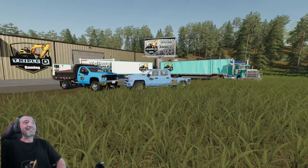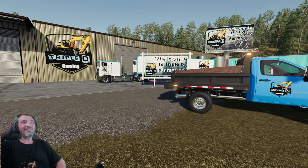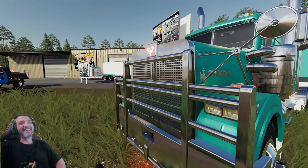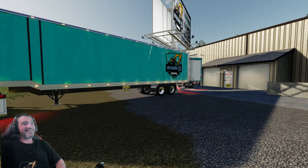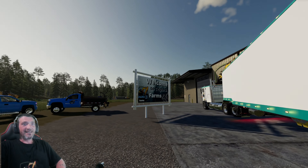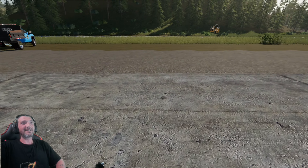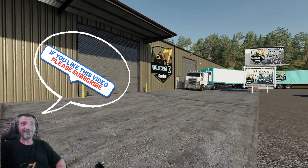Alright guys, so you want your map to look like this? Just covered in your logo? From trucks to trucks to trucks. Check it out. This thing is mean. But to trailers, to billboards, to buildings. We got it all, so you can put your logo anywhere.